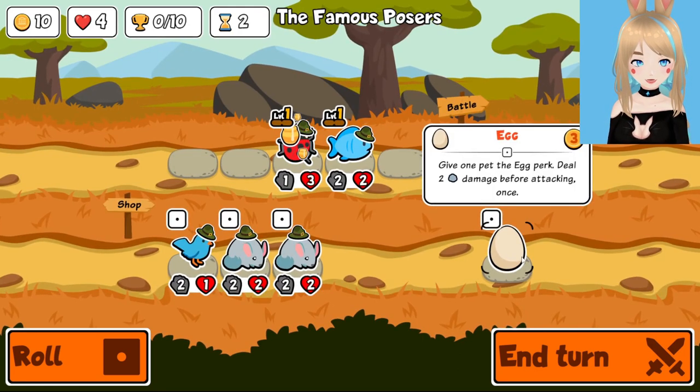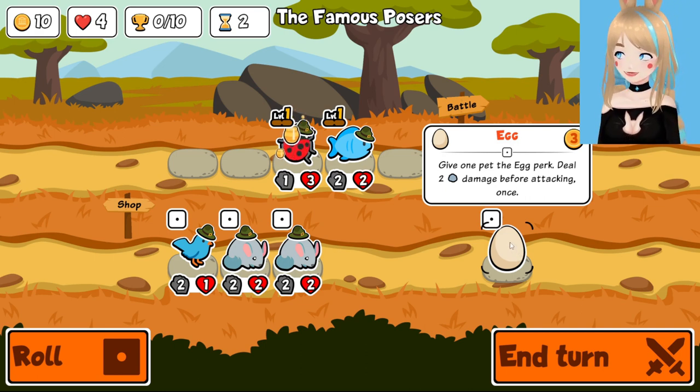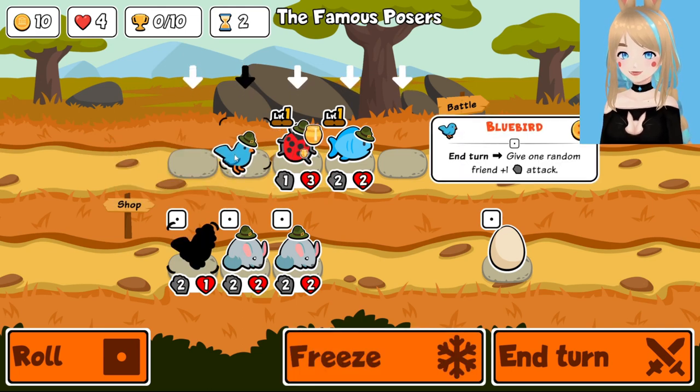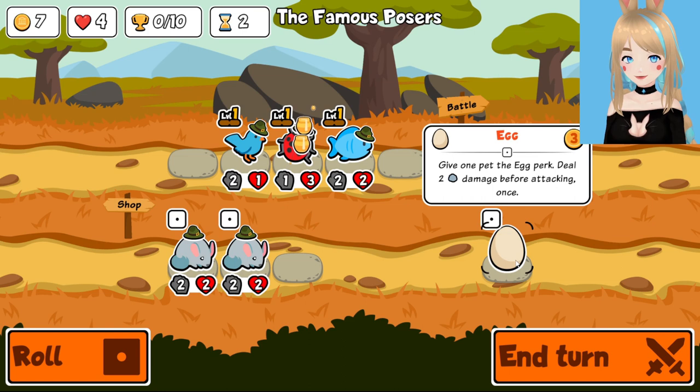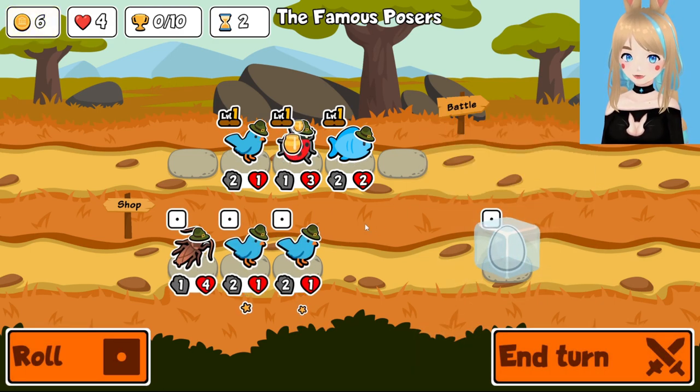An egg. Give one pet the egg pet — deal two damage before attacking once. That's just a level one stake. It's just like the babiest amount of damage you can stick in there. I can see how that might be nice. It's kind of like a meat but not as good, but it also goes before you attack so you don't have to take damage when you use it. In the early game this can get you one free kill right off the bat.